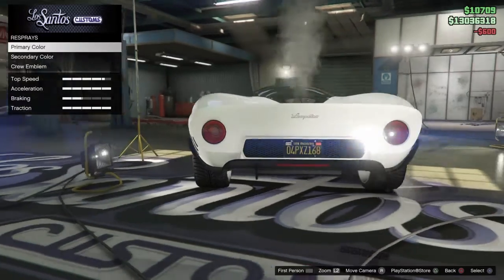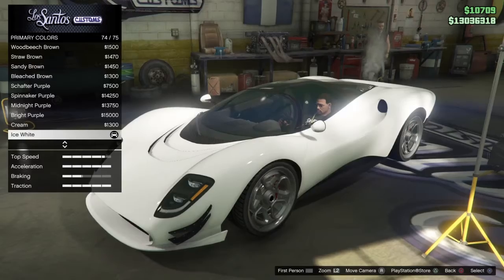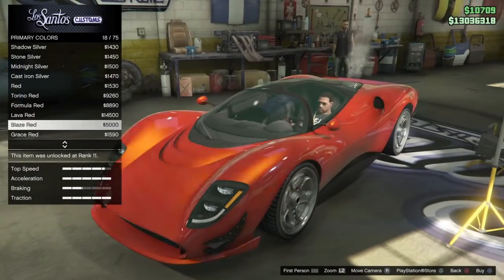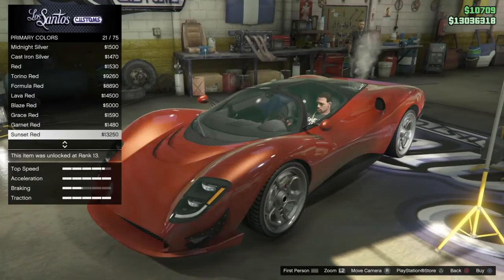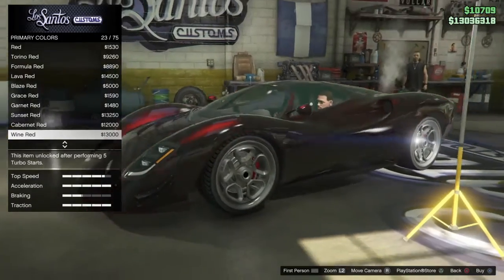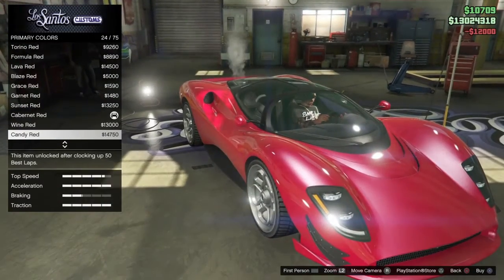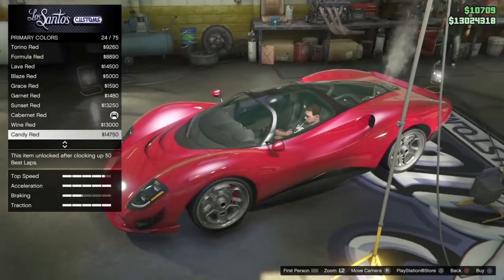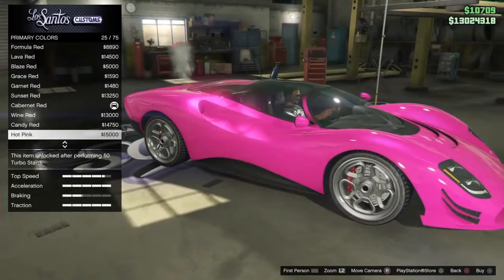I'm just going to put a plate on. Respray — the one in real life was like a red, so I'm going to put a dark red. Here we go — dark red. Did they update the candy red? Or am I tripping? Candy red looks crazy.